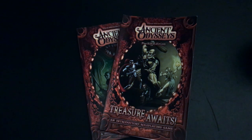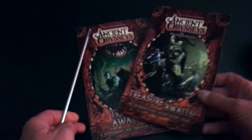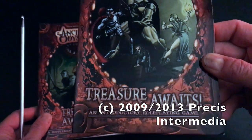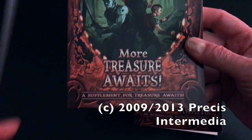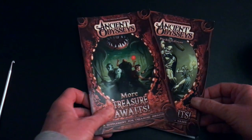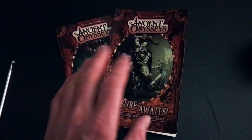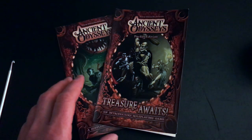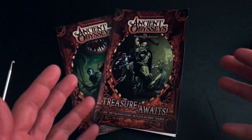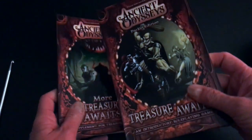I've been playing around a little bit with Ancient Odysseys. This is described as an introductory role-playing game. I also have the second book, More Treasure Awaits, and they work very nicely together to provide more of a pen and paper dungeon crawl structure than an overall actual role-playing game — that seems a little too grandiose for what the material is.